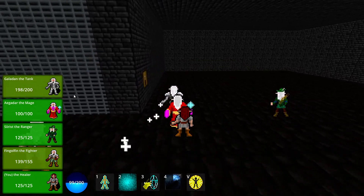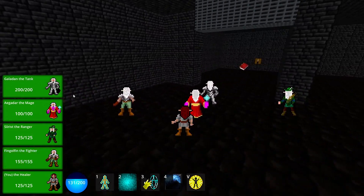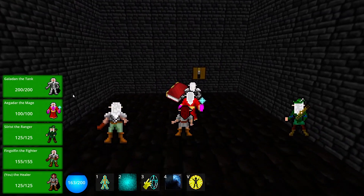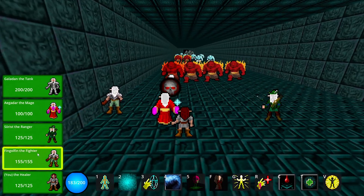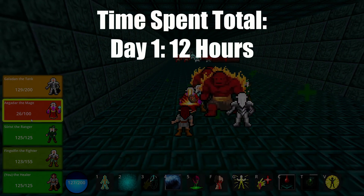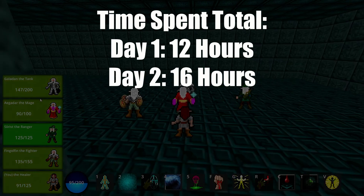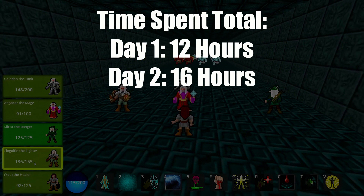The level design has you exploring 5 levels in total. The first 3 levels have you exploring the dungeon and collecting spells to fight more and more difficult packs of enemies, with the final 2 levels being fairly simple small challenges for you to showcase your mastery of the game. In total I spent around 12 hours on the first day making all of the core game mechanics and most of the spells. On the second day I spent 16 hours finishing the rest of the spells, designing the levels, designing the enemies, fixing bugs, and polishing whatever I could in the time I had left.